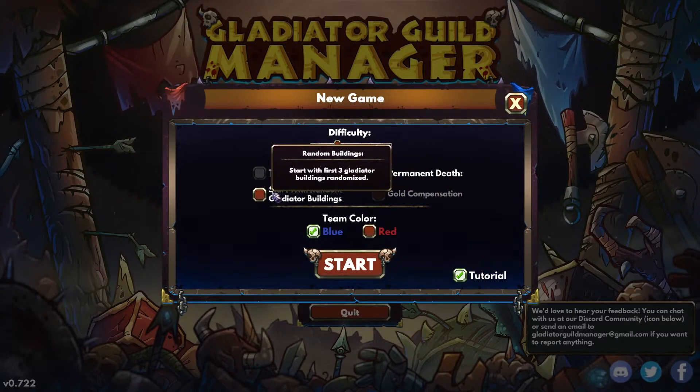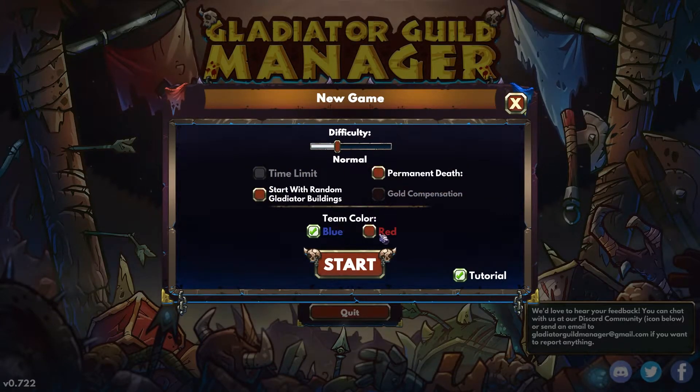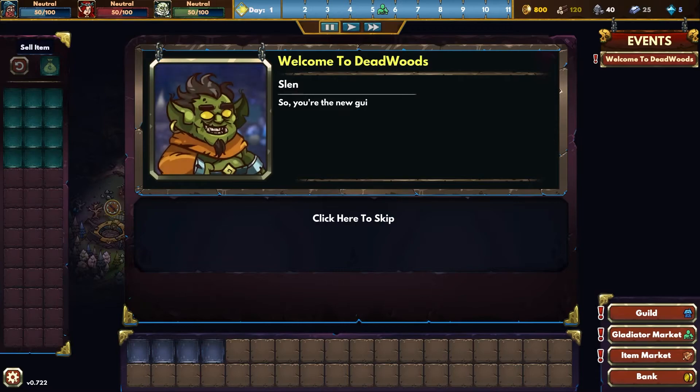Difficulty normal, start with random Gladiator buildings, permadeath — I don't know what any of this means. Team blue, whatever. Tutorial. Let's go — let's shake off the dust and the rust and see if we can figure out how to play this.